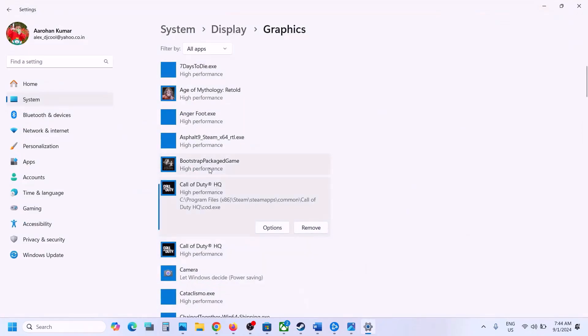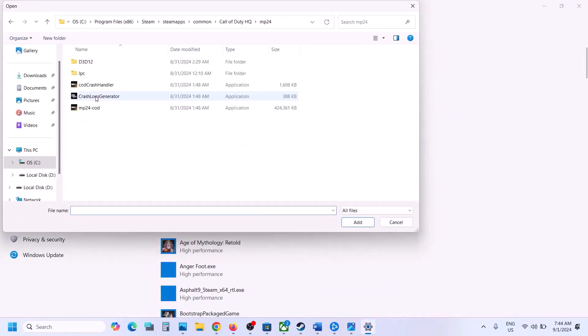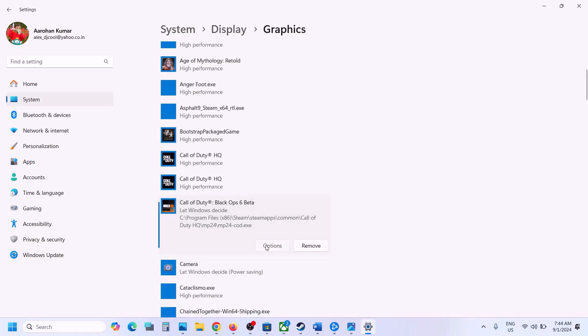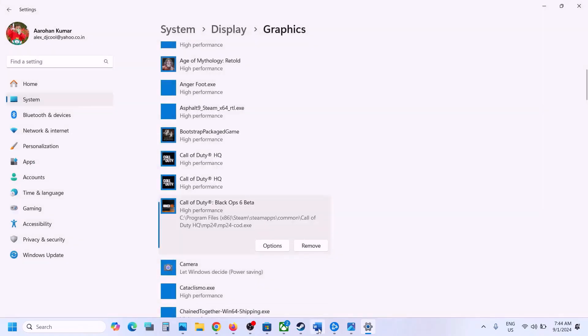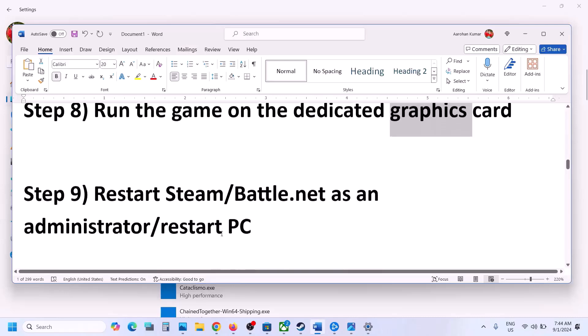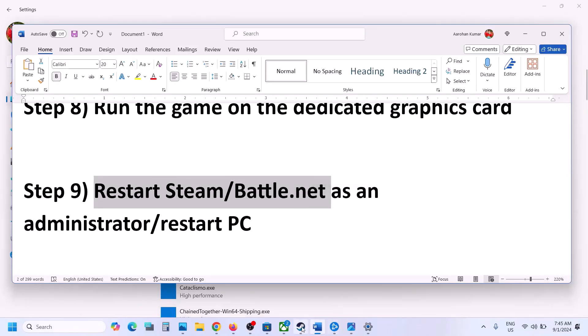You can also add the mp24 exe file — select the mp24 exe file, click Add, click Options, select High Performance, click Save, and then check. The next step is to restart Steam or Battle.net. First close Steam completely.